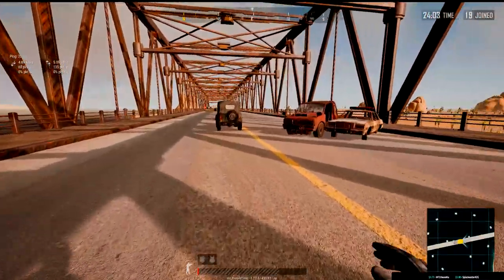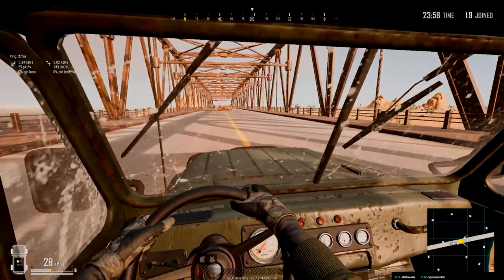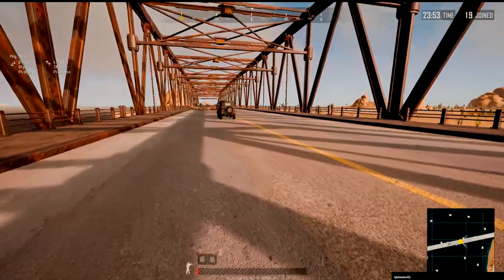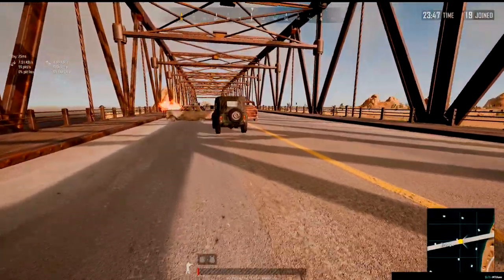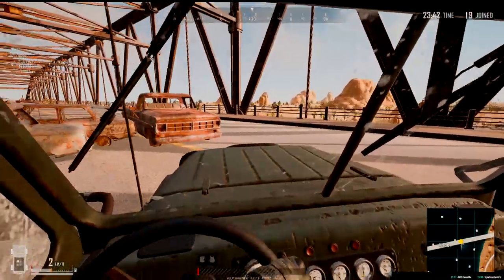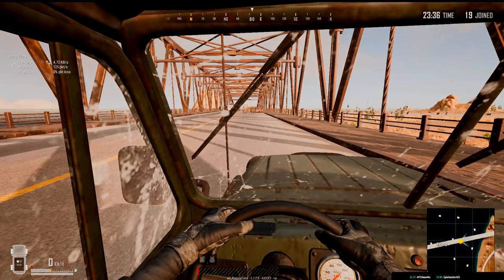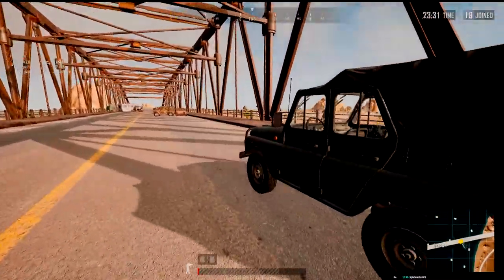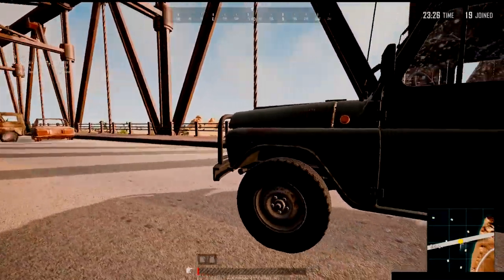The autobrake feature happens when you get out of your car and you don't press W or S — going full speed, the vehicle automatically stops. If I keep pressing W, the car will keep rolling away from me, even at really slow speed. This is how you see some players making their UAZ drift a little bit forward and keep running behind it for cover. You cannot do that with Mirados and Dacias because when you don't go fast enough, they'll stop automatically — but UAZs keep rolling so you can stay behind cover. They will stop eventually though.